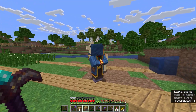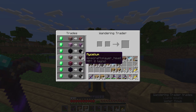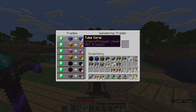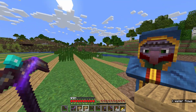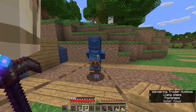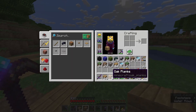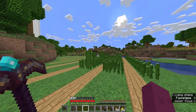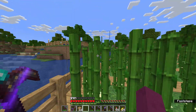Oh, wandering trader — what do you got for me? Got a skulk block? Nice little selection here, all things considered. Speaking of cactus and sugar cane — thank you, but I already have farms for that. Oh, and sugar cane's starting to grow — that's pretty nice.